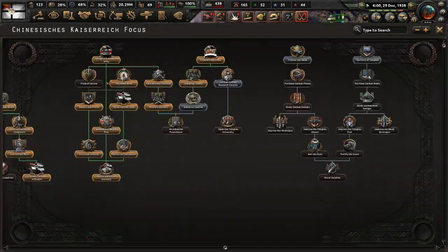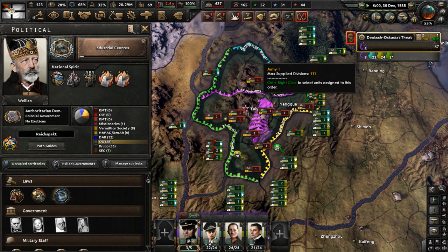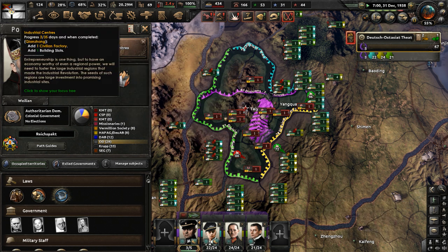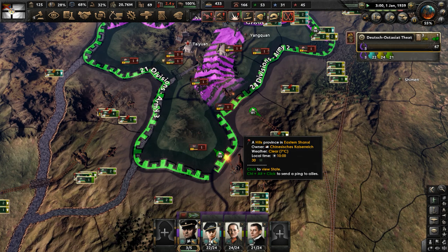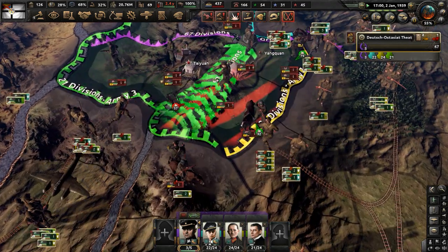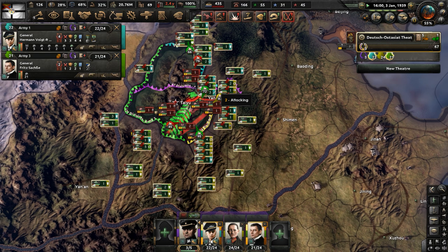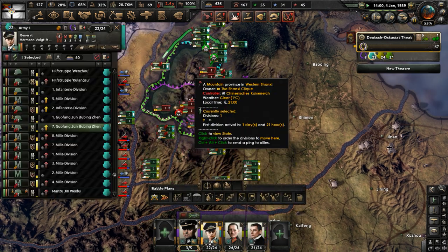Move in all of our divisions and let's complete industrial centers now — that will grant us one civilian factory, which isn't great but it's better than nothing. We have our entire army moving forward to Toy Yun and the capital of the Shanxi Clique again. Hopefully this time we have some success and don't fail horribly in taking their capital.